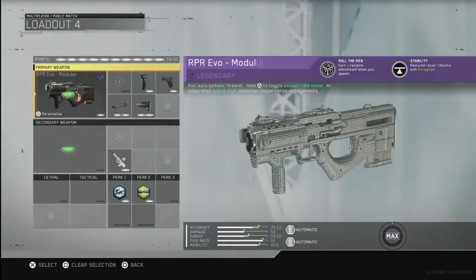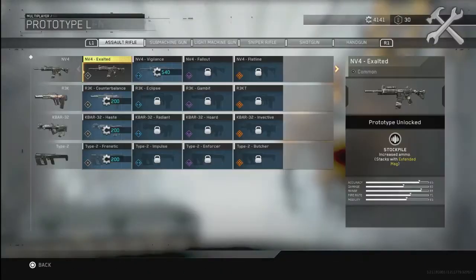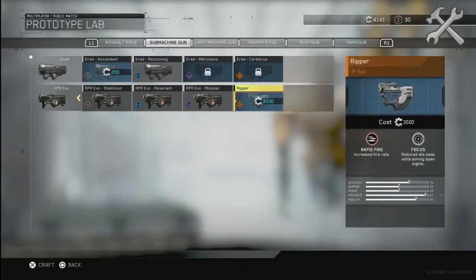I got 4,000 scrap guys, and ever since the Infinite Warfare beta came out I'm like, my favorite gun in the whole game is the RPR — the Ripper. If you guys don't remember, I'm pretty sure the Ripper was actually in Call of Duty Ghosts, and this gun is amazing.